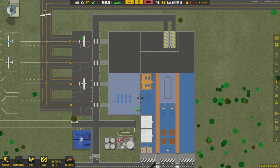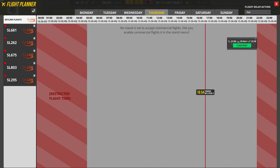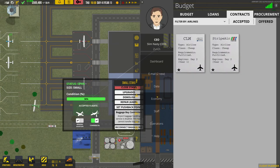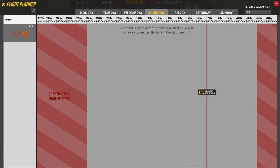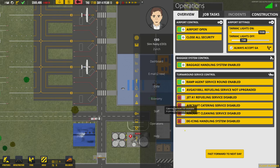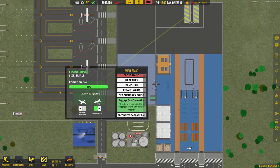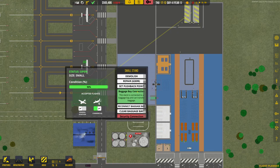You think that would be it and they would just turn up magically, but no — you have to plan your flights. Actually, we don't have a stand. We do have a stand connecting — look, connect. We have a stand. Why can't we see that in there? Because we have to go to operations and turn on baggage. No stand is set to accept flights. I've accepted one now. Commercial — bang, done.